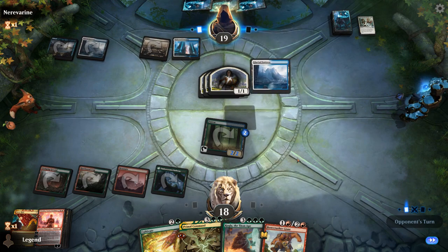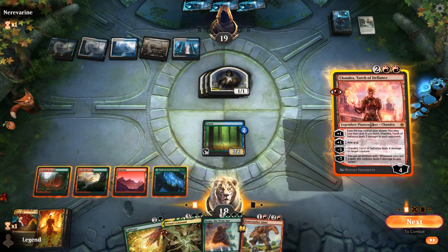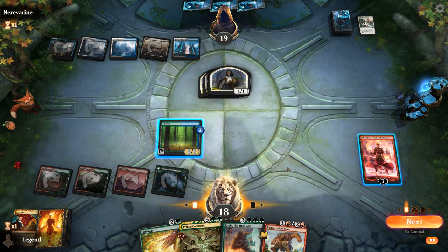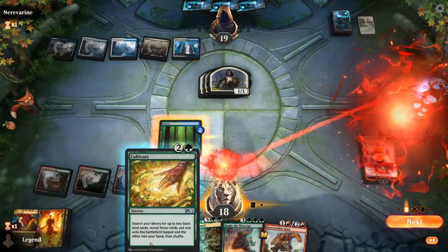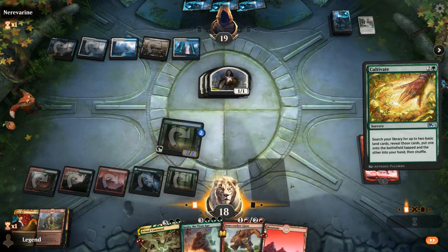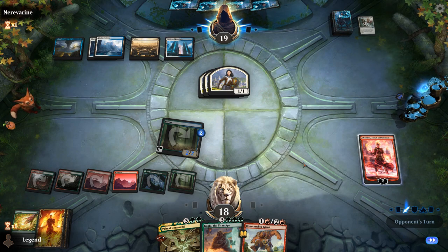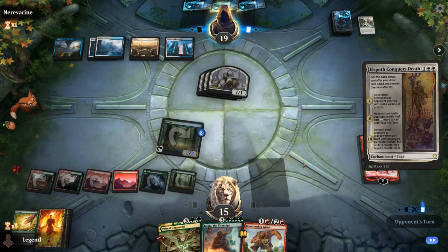Timely Reinforcements makes three tokens, although it didn't gain any life. We can replay Chandra — might get Memory Lapsed again, so be it. It does not get countered. We could add mana and stomp one of the tokens, or add mana and Cultivate, even though Chandra takes a bit of a hit. Then next turn we'll be able to get more done. Primal Command can maybe get a Vorinclex, which also stops opposing Planeswalkers from entering with a lot of loyalty. Opponent goes face — they must have another answer for Chandra. They play Conqueror's Death. Kogla can destroy the Saga.